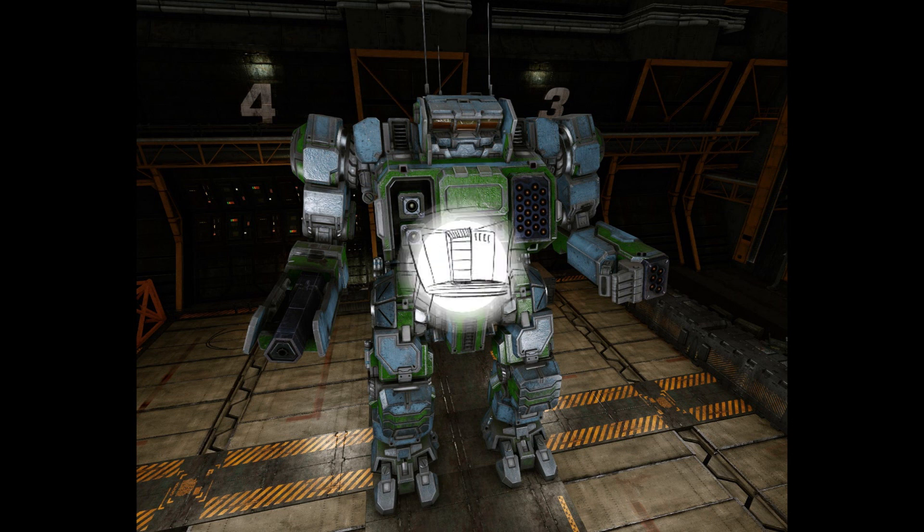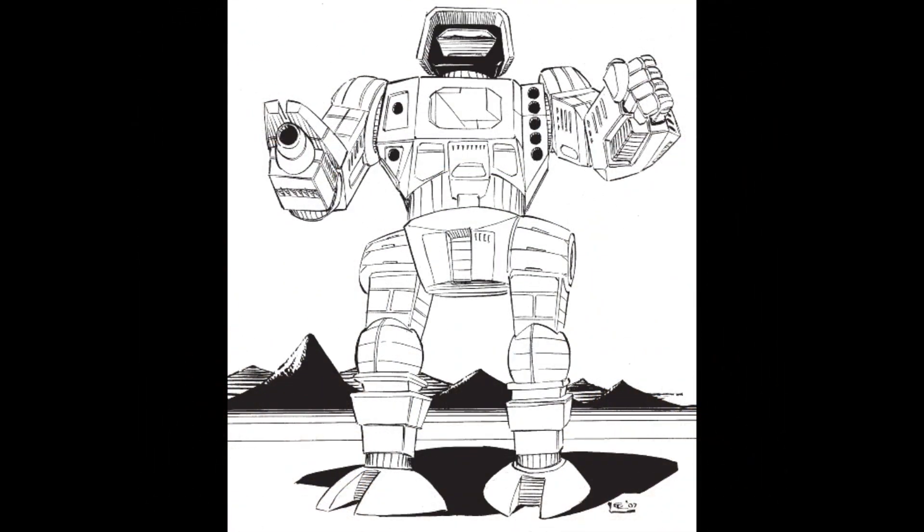The HGN-733: this is actually a downgrade of the Highlander, although it weathered the use of more primitive technology better than the other SLDF designs. In place of the Gauss rifle, the mech now carries a Maidron Class B Autocannon/10, while the rest of the Highlander's weapons have remained the same. The armor has also been upgraded by two tons, providing even more protection than the original 732 model. The speed profile maintains the original model's speed of 54 kph, and the communication system is a Hartford Comm A7.